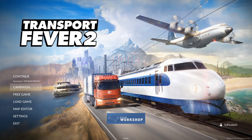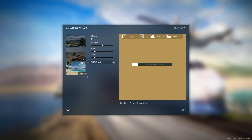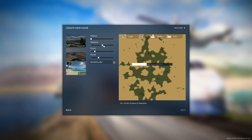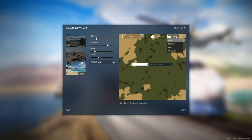Ignore the campaign for now — that's just a linear story about how the game works. We're just going to do a free game. The game will make a map for you automatically; you don't have to wait for it. Just click on Tropical or Temperate if you want another map type, and use the sliders while the map is generating — it will auto-update. Let's go for a bit more mainland and some hills. Cities: medium, industry: low — you can change that by clicking on it.